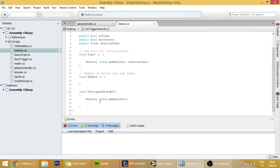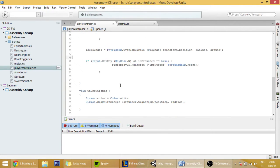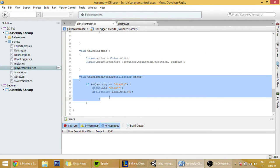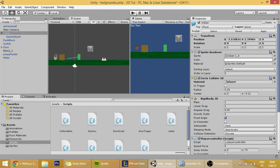We are going to make the projectile destroy not exactly when it collides with something, but in the frame after. So instead of OnTriggerEnter, use OnTriggerStay — so that the code in the player controller can actually be executed. And now that should be working.